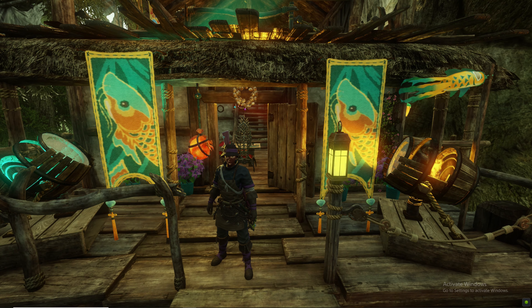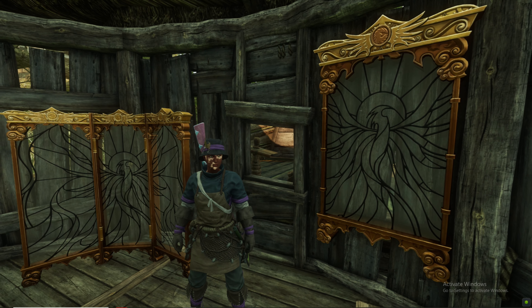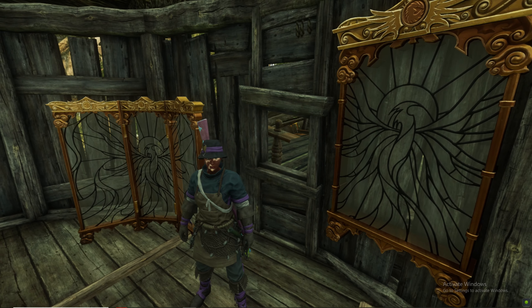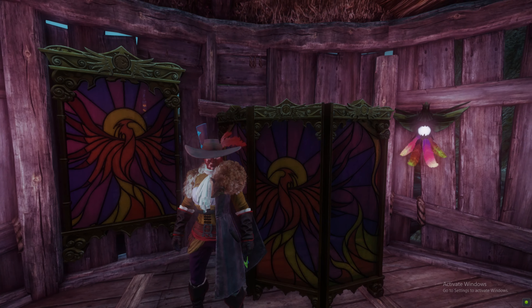I am here to report a small gem of an update if you are into decorating in New World. When the Rising Phoenix Showcase furniture items were released, the Rising Fire glass art and Rising Fire room divider were missing color from the stained glass. As of the most recent update, the color has been added. You can see it here in its plain themed glory.